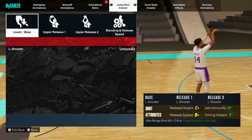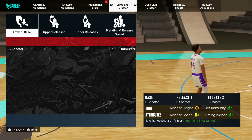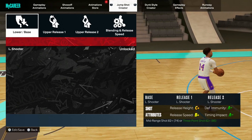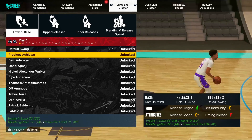The reason I didn't suggest using Lethal Shooter's animations all across the board for both base and release is because when you do that, you get a release height of C+ and a release speed of B+. That's why I decided to change the base and find some good bases you can run this jump shot with.